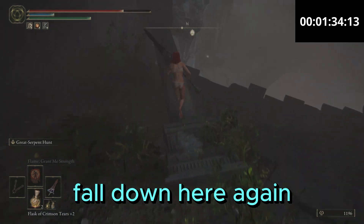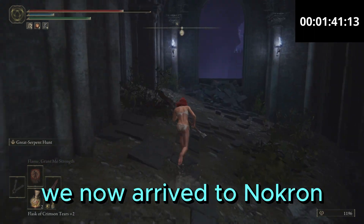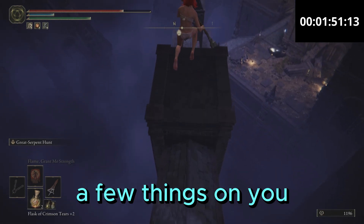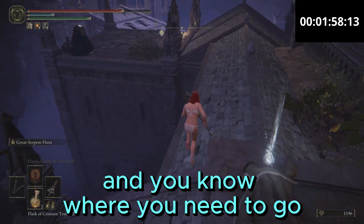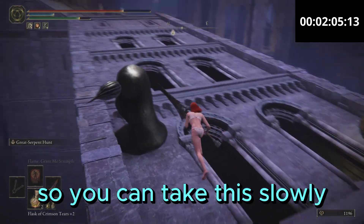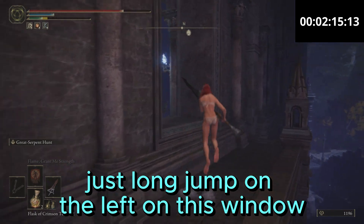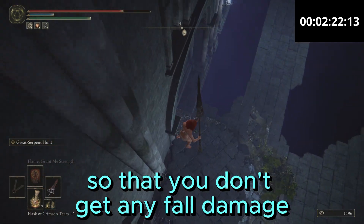Go a little bit to the left, fall down here again, and just keep going. We now arrive at Nokron, Eternal City. This part here is a little bit tricky — it's very easy to fall, and you also have some enemies that can throw things at you and make you fall. But if you just run past everything and know where you need to go, you're probably not gonna have a problem. This is not a speedrun, so you can take it slowly and kill enemies if you want. Jump on the left window and go all the way to the left, because you wanna fall on this platform so that you don't get any fall damage.